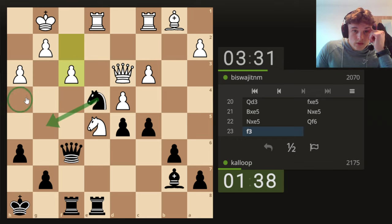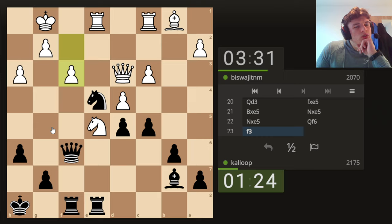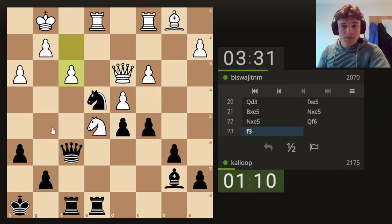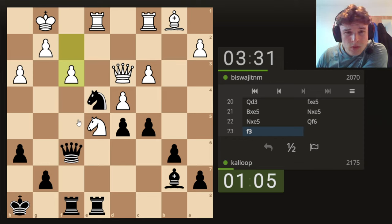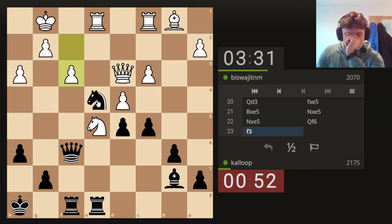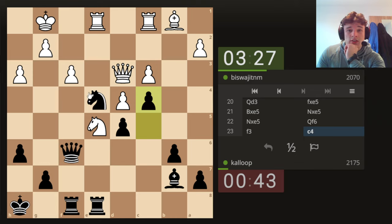Go Knight G5, H4. Knight G5, H4 — do we have anything? Not good, not good, and low on time. Trying to come up with a defence. I don't see what we can do. Just play C4 — Queen C2 just maintains everything but we can hope.